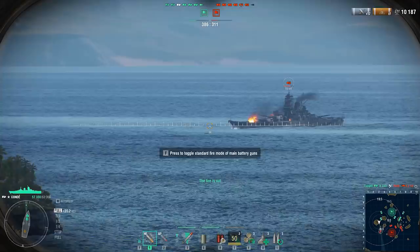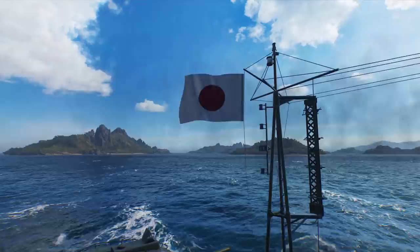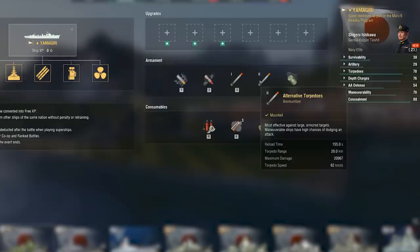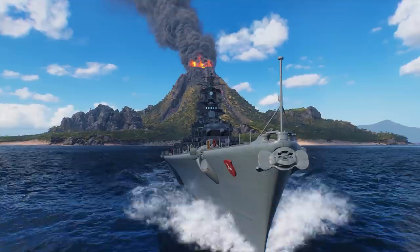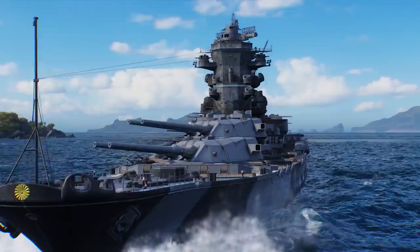Just like the superships you already know, the newcomers have special game mechanics. Condé, Annapolis, and Zorki will have an alternative firing mode: once you press the F key, each turret will automatically deliver several consecutive salvos in rapid succession, after which the guns start reloading slowly. Yamagiri can switch between two types of torpedoes that differ in damage, range, and speed, with each type requiring additional reloading time. We've also changed the combat instructions for Satsuma and Hannover — the adjustment fire bonus no longer triggers automatically, and is now activated by pressing the F key.